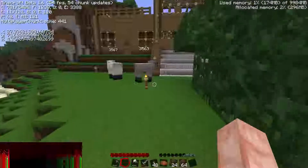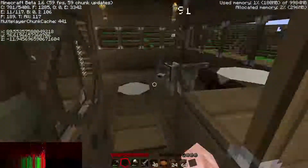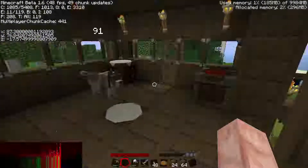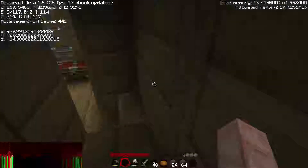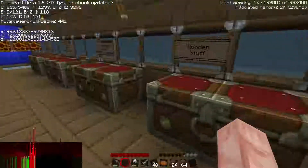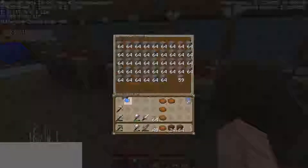Sheep number three thousand, five hundred and sixty-three. If you ever want to count sheep, just press F3 in the better version - it's a new feature. Let me make four, five, six, seven, eight - I'll make some stone shovels.